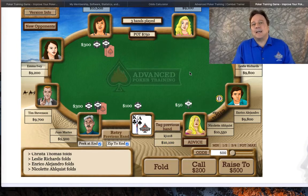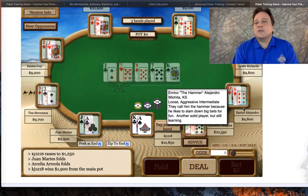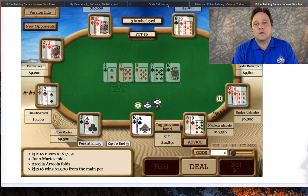If I re-raise with ace-queen and the under-the-gun raiser four-bets me, it's easy to get away from it. Queens or better continue in that spot. Even with ace-king here, which is a really good hand, I'll go ahead and pot it in. I've got some success on this one.